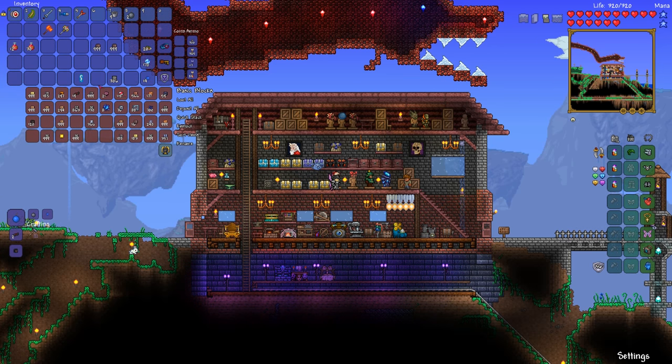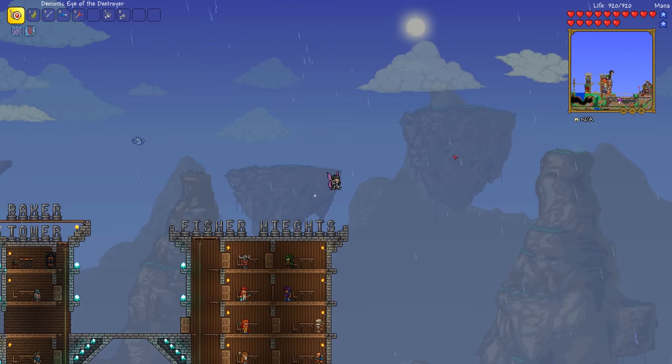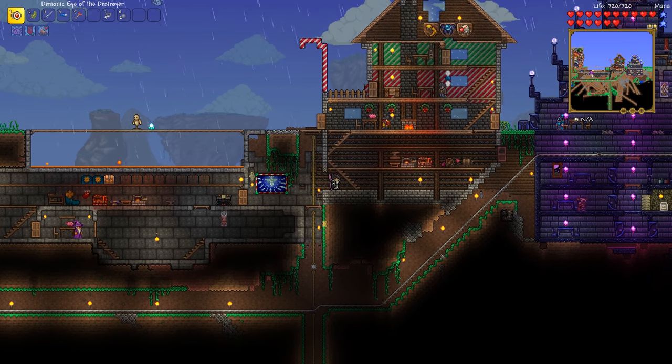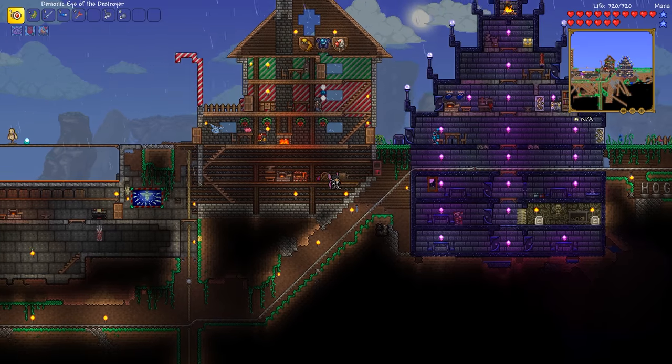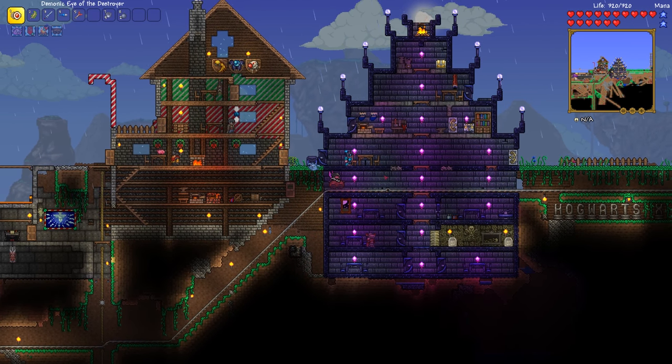We're also going to grab some decorative blocks - some stone slabs and some grey brick, because that might come in handy. And we'll need some light sources to jazz up the farm, so why not a bunch of mahogany candelabras? Now next up we have to work out where we're going to put our farm. I think my tree is just about the right distance, so we're going to head on over to that. And what we can do is we can spread the chlorophyte farm there.